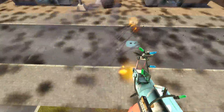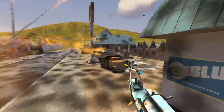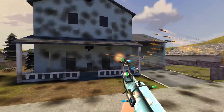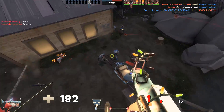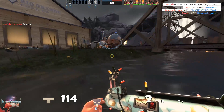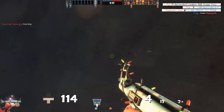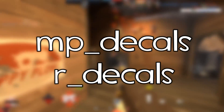You know how after playing TF2 for a while, bullet holes and rocket dust end up everywhere on the map and make it look really ugly? Turns out all of these decals limit performance too. An easy way to gain some performance back is by lowering the decal limit. I set mine at 9. The commands MP_decals and R_decals control the decal limit, and will let you still see bullet spread from the scattergun and shotguns.